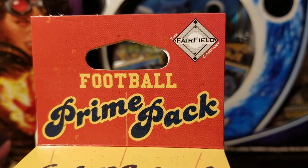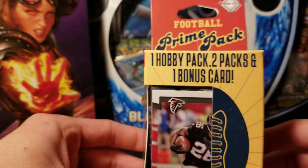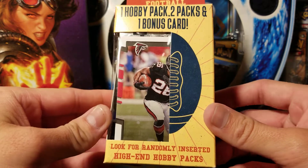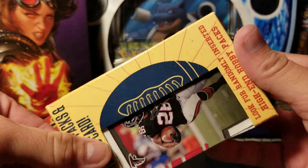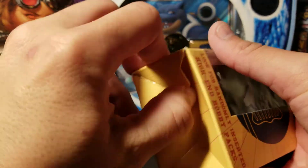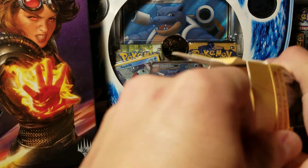As you can see, Fairfield does a lot of these repackage deals. This one's got one hobby pack, two packs, and a bonus card. We've already got Tevin Coleman there on the front. Let's see what we get inside — I've never opened up one of these deals before, so hopefully there's something good in there.